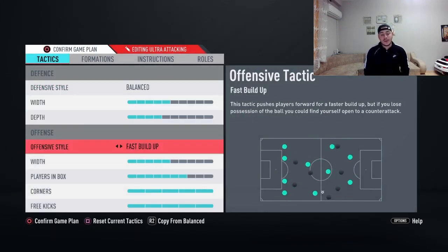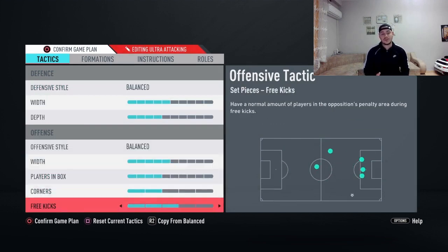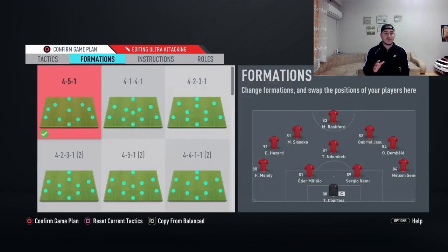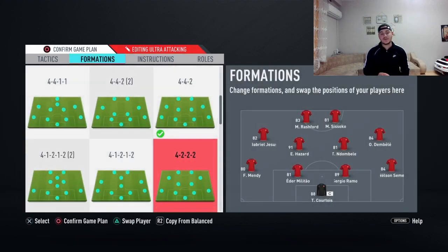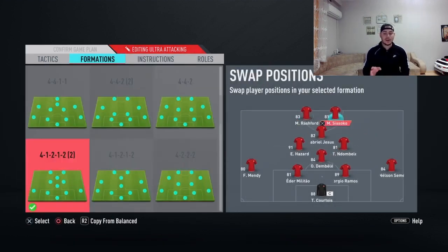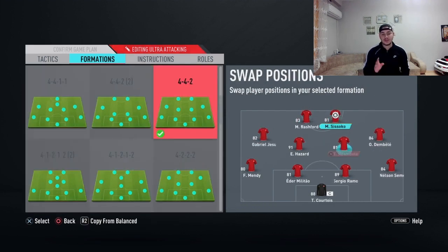The last formation — which I like the most and suggest — is going to be the 4-4-2 flat variation. Custom tactics are balanced with five deep, four players in the box, five offensive style balanced with five.